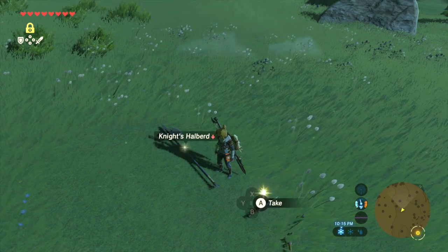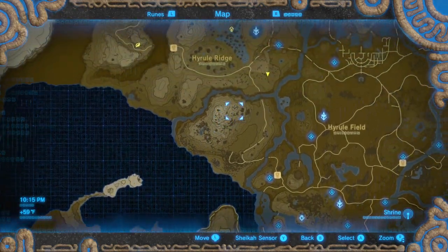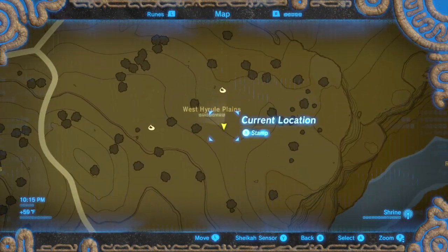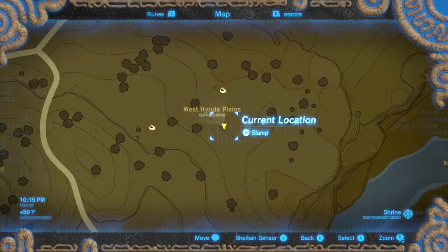I found him outside of here — I was headed out to get this tower so I could complete this map, and I found him right here at West Hyrule Plains, right where this crossroads is. You go around and this is where he's at, just sitting there sleeping.